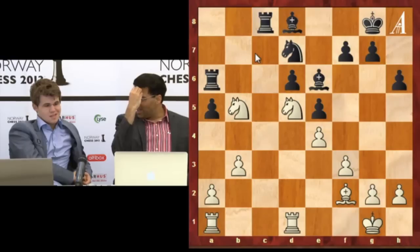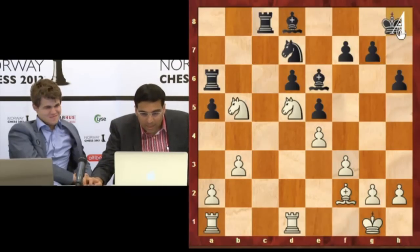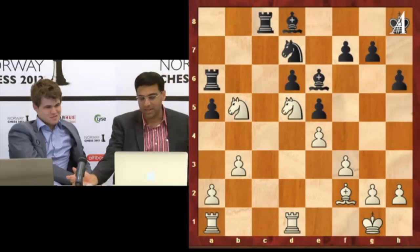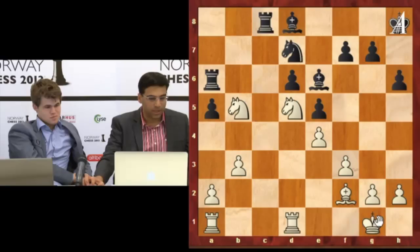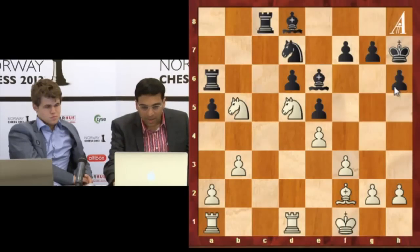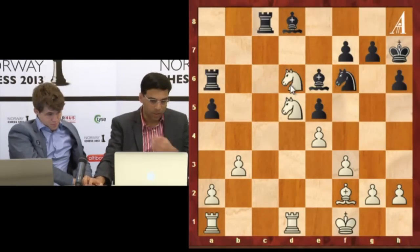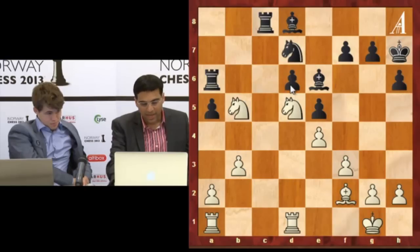Maybe I should have gone king h8, actually. I really wanted to play king h8, but somehow I had some background sensation. But of course, king h8 is correct. Because now, if rook c1, I have rook c6, and if king f1, then I just play knight f6. And the point is, in the game, I can never play knight f6 after this, because of any way it's knight d6 winning. So I think king h8 was a good opportunity here that I missed.